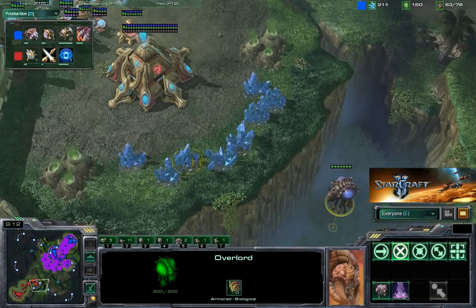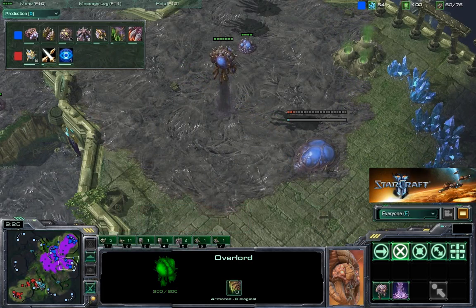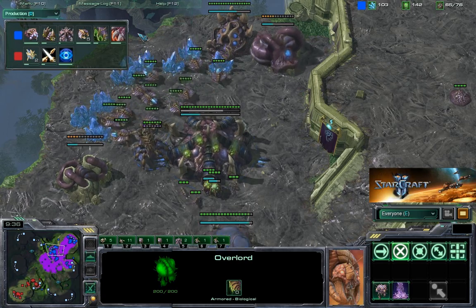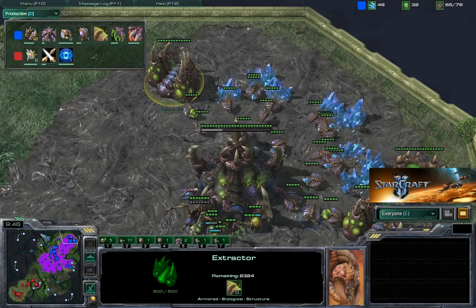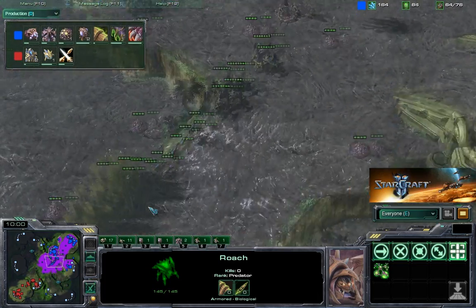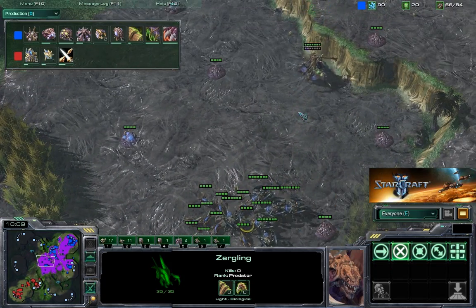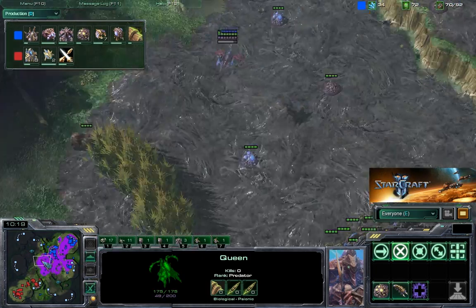Ret now spots Kiwikaki's expo via an Overlord that advanced there. He knows what's going on and picks up his third base to keep ahead on the economy, not allowing Kiwikaki to gain any dominant position. Ret is also getting pneumatized carapace and glial reconstitution for his Roaches — a solid move. He's picking up all the Extractors right now, getting a lot of gas, so pretty soon you're going to see Ret transitioning to a different unit composition. He already has some Roaches to back up the Zerglings. Meanwhile, that Queen has been spreading creep impressively far across the map.